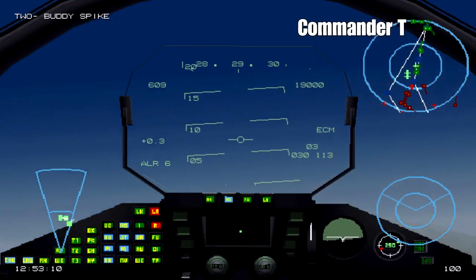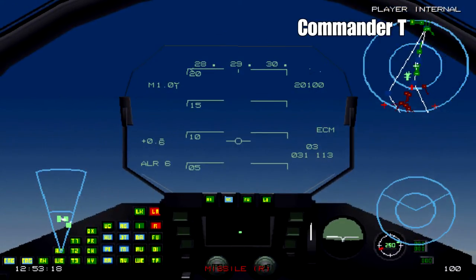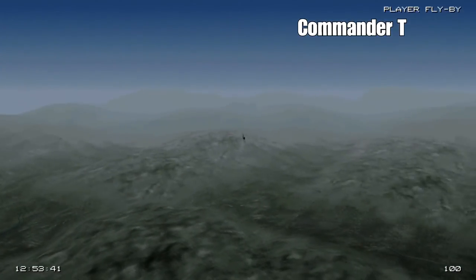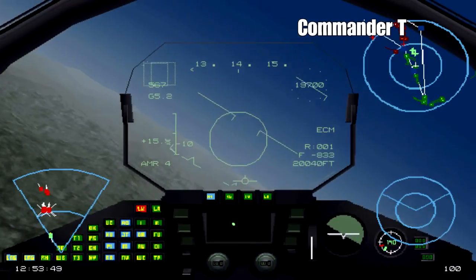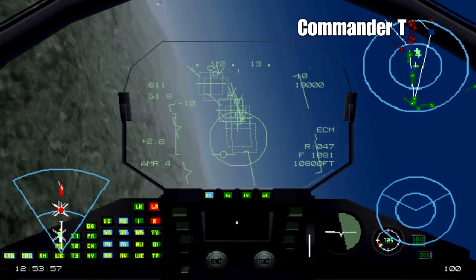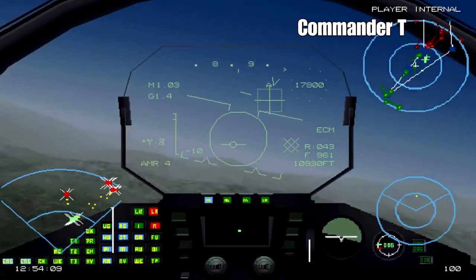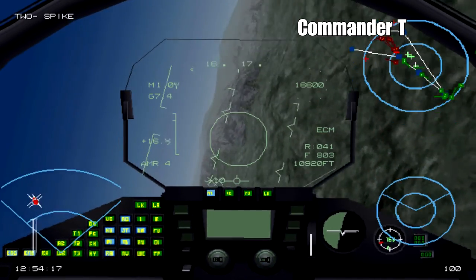We've got a missile on us, so I'm going to turn around and see if we can break the lock. We've got our electronic countermeasures on as well. We haven't even had a chance to launch our air-to-air missiles in defence, so I'm just going to play it safe. We've broken the lock and it's safe to turn around again. There are quite a few enemy targets on our radar on the bottom left-hand side of the screen. The F-15s have launched missiles at them, so we'll let them deal with most of the enemy air cover. Now we've got a radar missile on us, and we've broken its lock just by doing some sharp turns.